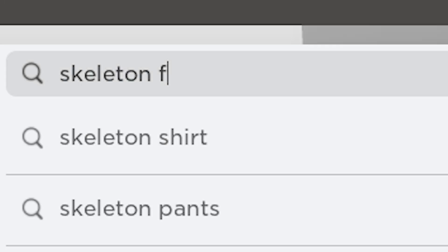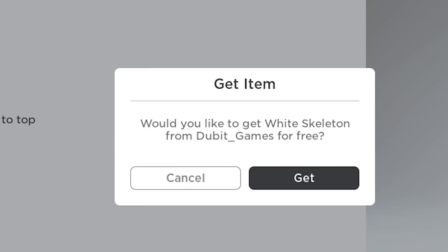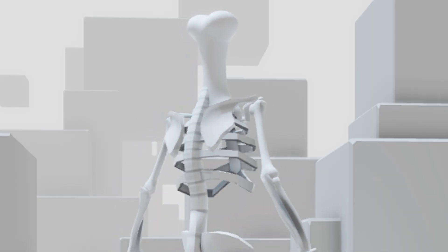First, search this free bundle. Then grab this bonehead for two Robux, and now you are a headless skeleton.